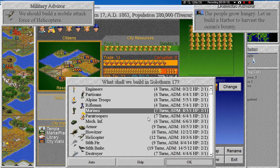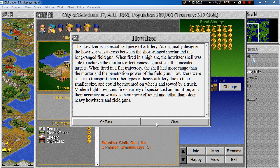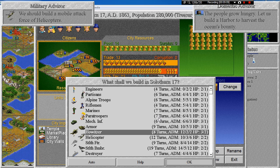Then we got access to the howitzer, which ignores city walls completely and has great attack strength with a movement rate of 2 — basically the ultimate cannon or catapult. The howitzer was originally a cross between the short-range mortar and the long-range field gun. When fired in a high arc it achieves mortar effectiveness against small concealed targets; in a flat trajectory it has more range and the penetration power of a field gun. Howitzers were easier to transport than other heavy artillery due to their smaller size and could be mounted on wheels and towed by a truck. Modern light howitzers fire specialized ammunition with accuracy that makes them more lethal than older heavy howitzers.